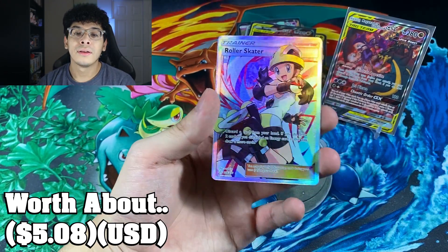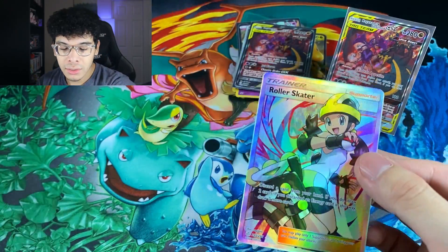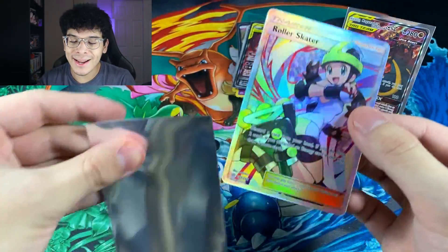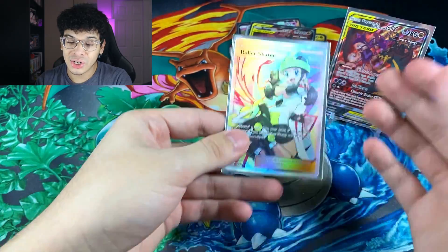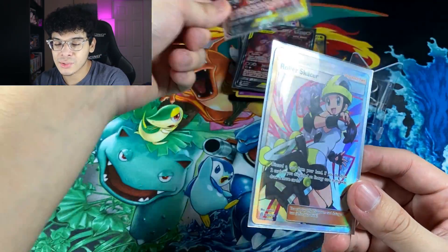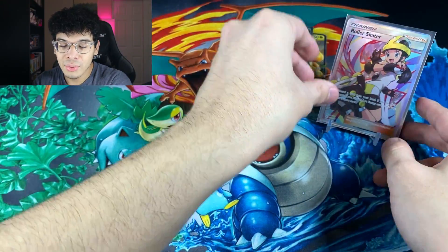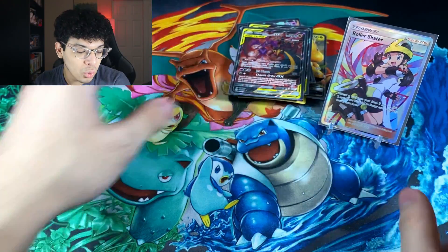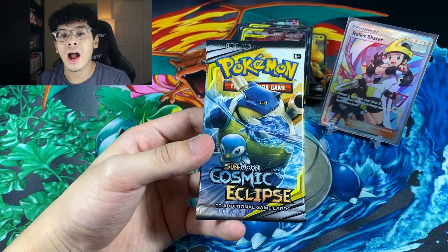We got Pangoro. A Full Art roller skater trainer card — the pulls are insane right now. Look at that. Should it take down the Naganadel and Guzzlord? Let's just take it down because we got two of them — it already got its spotlight for the video. But look at that roller skater Full Art — that's crazy, man. And we still got one more pack.